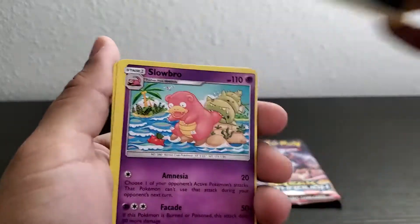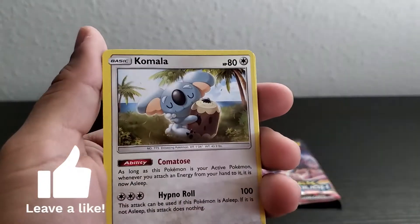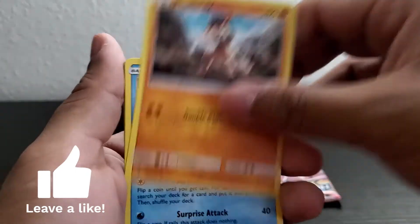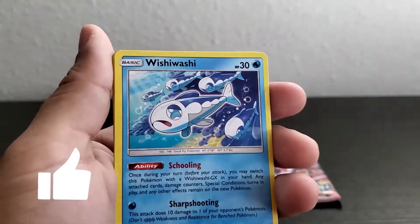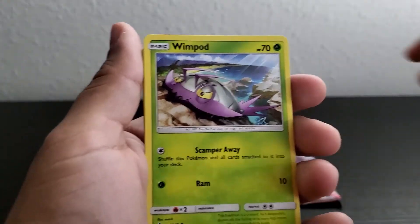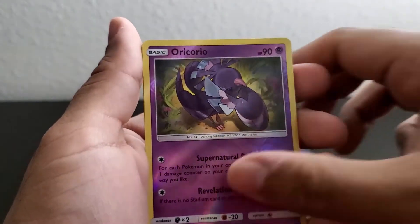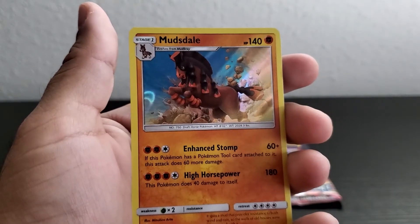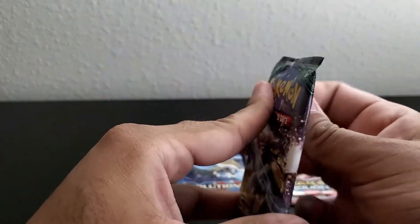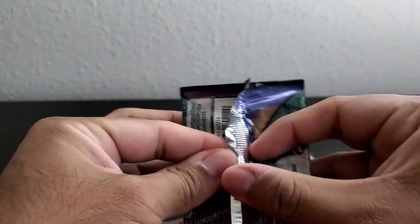Energy, Slowbro, Camilla, Gliscor, Mudkip, Delibird, and a holo rare Mudkip. That's our second Guardians Rising pack.